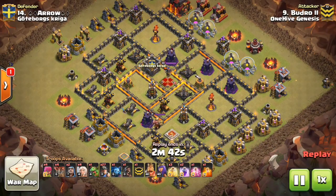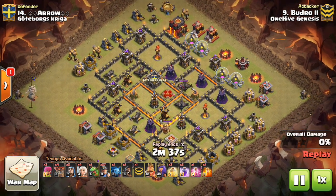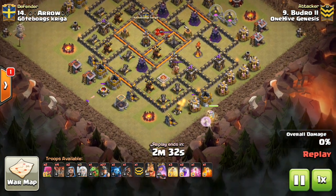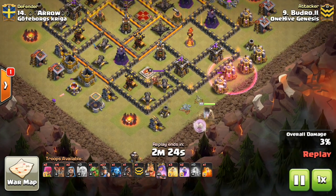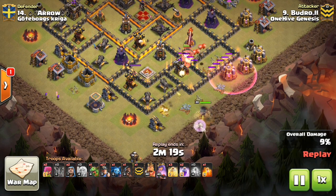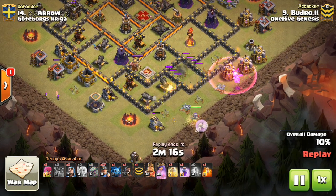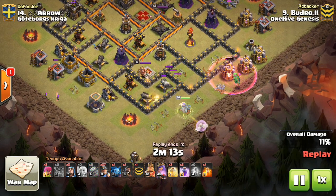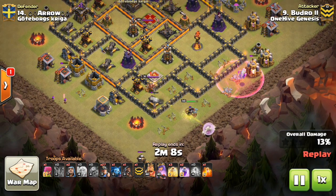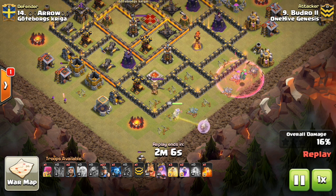Now this next one is the Miner Attack. For bottom-level Town Hall 10 bases it's almost automatic to hit them with Miners. So if you are a low-level Town Hall 10 — especially in CWL-type matchups where you see people really getting those three stars — look to have a good anti-miner base. There are key things like having ground skeletons, having some storages in your base, not just defenses. Those bottom Town Hall 10s are very popular targets for this strategy.